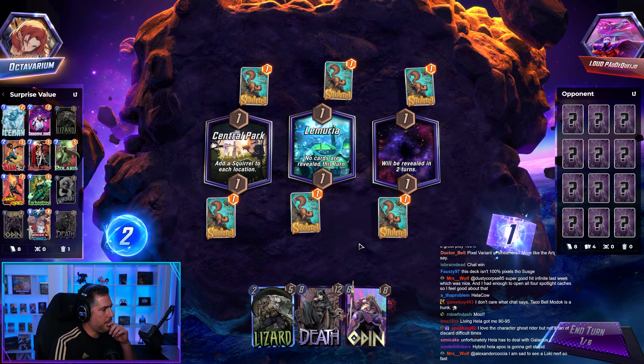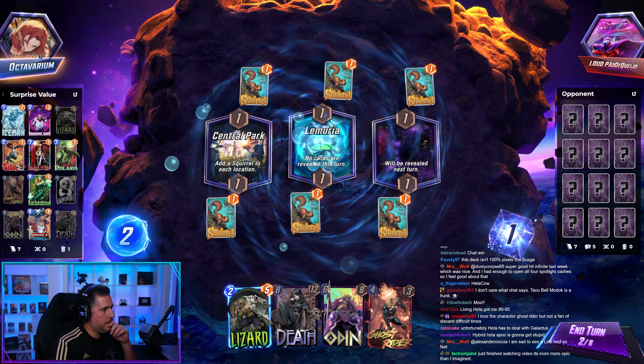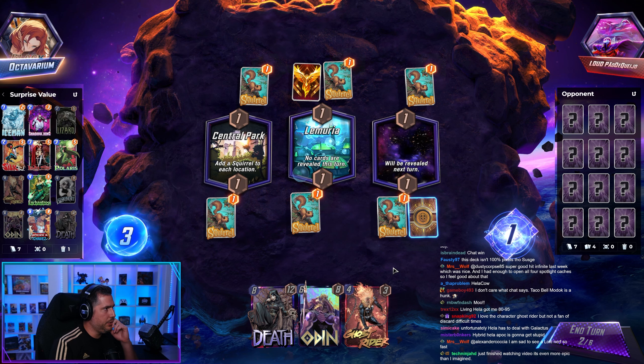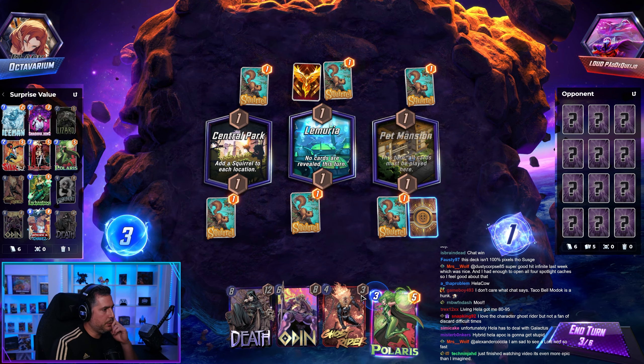Black Cat's gone — discarded. Okay, not great for us here. Lizard into a Central Park game feels bad, but here we are. We do have the Odin, though. This is interesting.